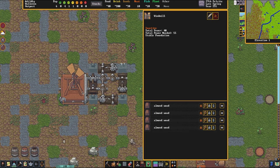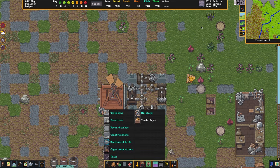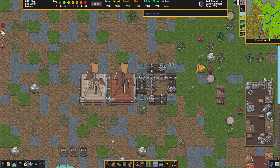Now that this is powering we can see that we are going to need a second windmill, so I'm just going to quickly build one. I think the game is about to save because we're about to hit a season change. Now that the second windmill is set up, we can see that the whole thing is generating a total of 80 power and all of our gears are turning.